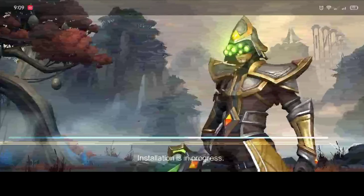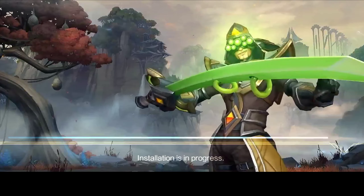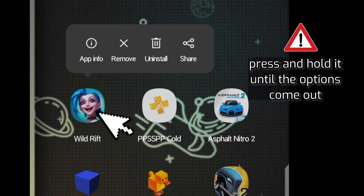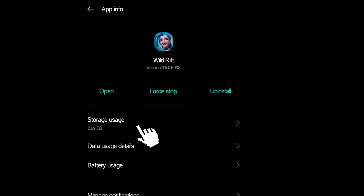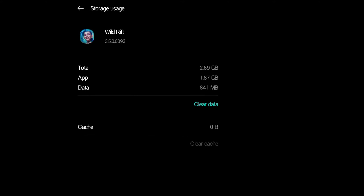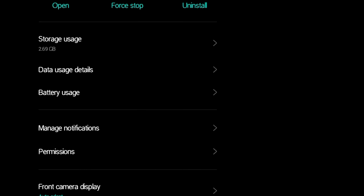Well, in this video I will show you how to fix that and become legend again. What you need is to go to Application Info. Once it's done, force stop and clear the cache, then search for Permission and allow the Storage permission.